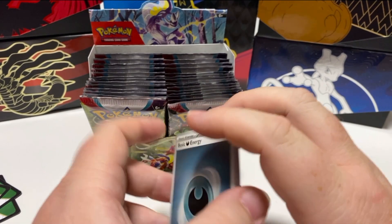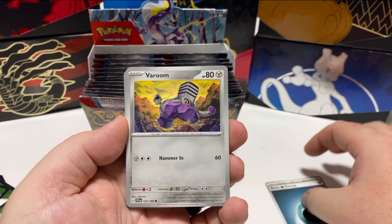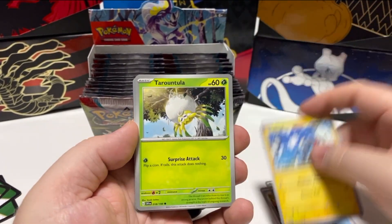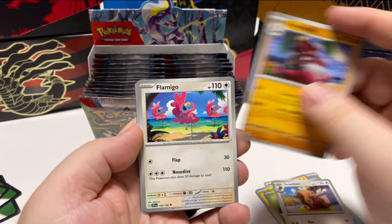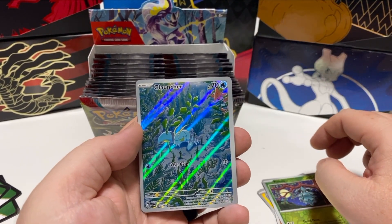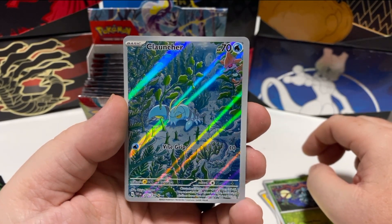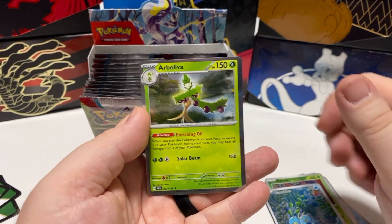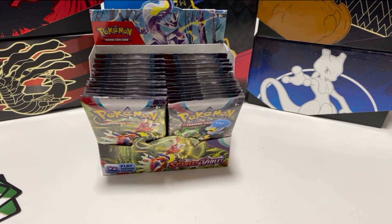Pop the energy card in front and let's get after it. Energy, Baroom, Magikarp, Magnemite, Taruncula, Credent, Crookedile, Flamingo, Pineco. Oh wow, Clauncher — that is awesome, really cool. And then to finish it off we've got Arbolivia. That Clauncher card was great.